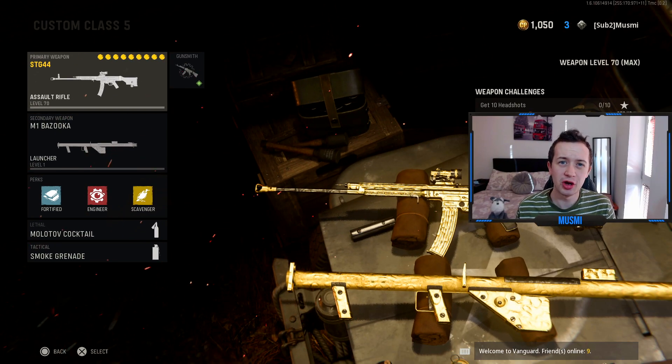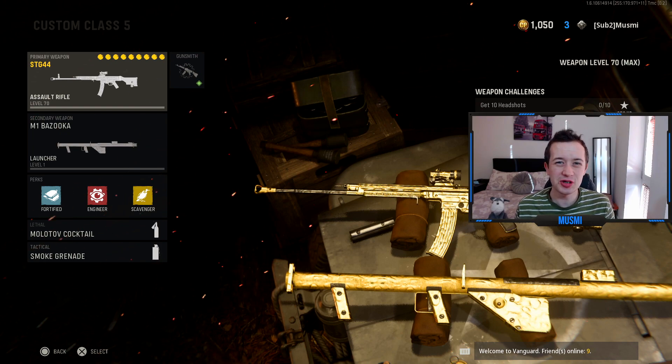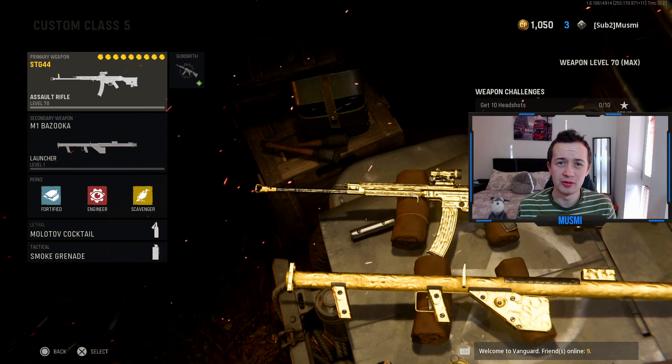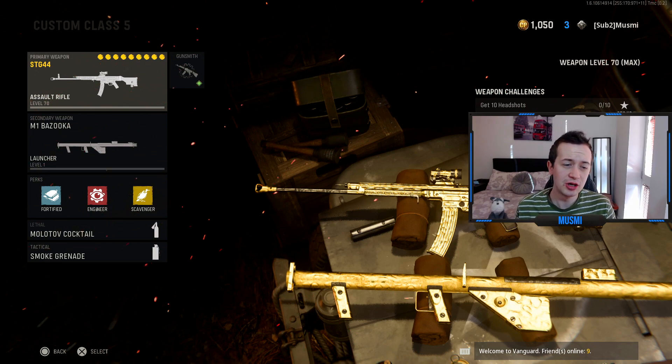Engineer is an important one though, as you're able to see those scorestreaks much more easily — they're highlighted for you so it's a great perk to be using. And then finally in perk 3, Scavenger. This one isn't massively useful but it's somewhat helpful. If you find your rockets and you're out of ammo and then you carry on playing and kill some enemies, you can get that ammo back and then try and shoot down more spy planes.